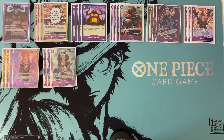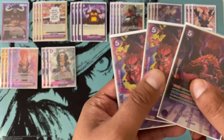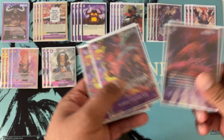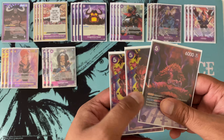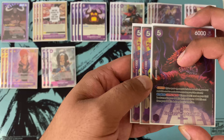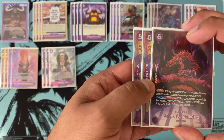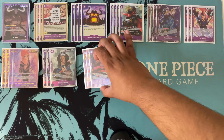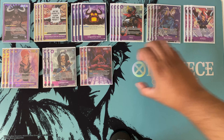We're also running three copies of the five-cost blocker Kid. This helps you use leader ability and other don-minus character effects without worrying as much, because every time you return a don you get one back active. He's a five-cost 6k blocker, so it just works out really well for this deck.